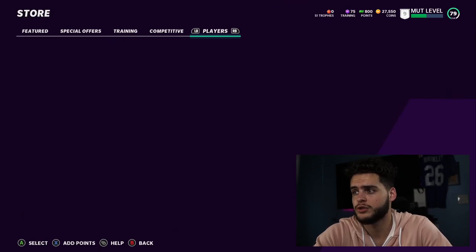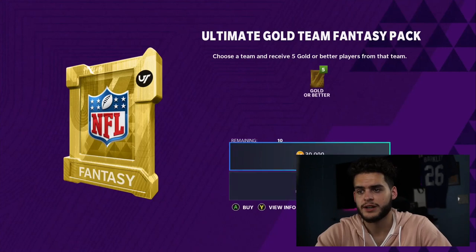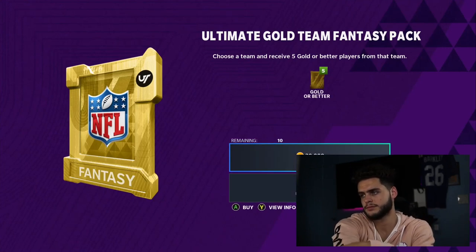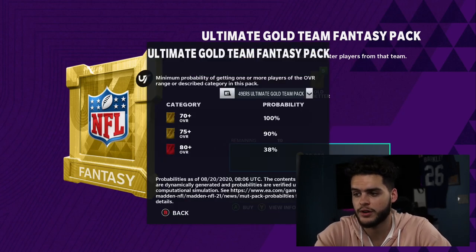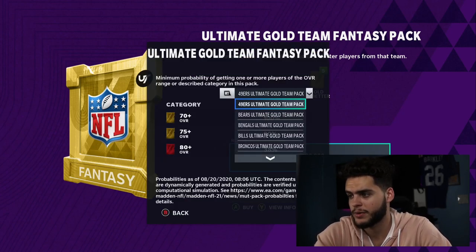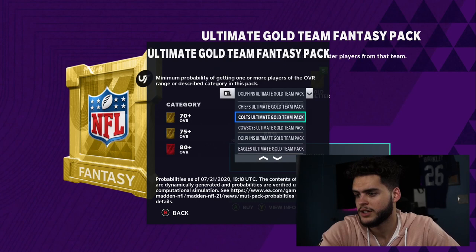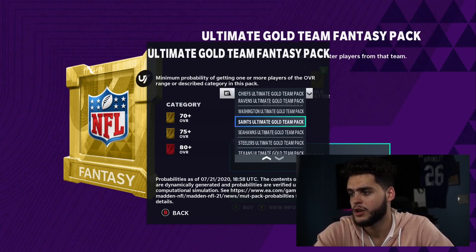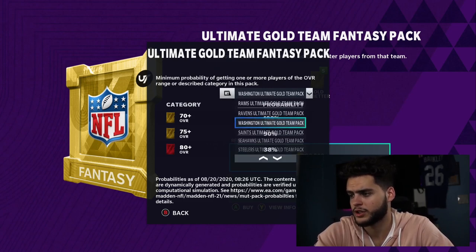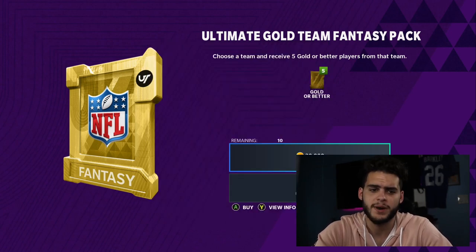Next, looking at bundles — there's the Ultimate Gold Team Fantasy Pack. I wouldn't recommend opening gold team fantasy packs with real money. Get your free ones from pre-ordering, but don't spend hard-earned money on these. There are odds for each team which is cool — Chiefs have 38%, Ravens are also 38%. Very similar odds, nothing too crazy, and I just don't think they're worth it.